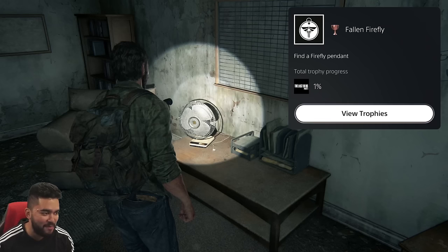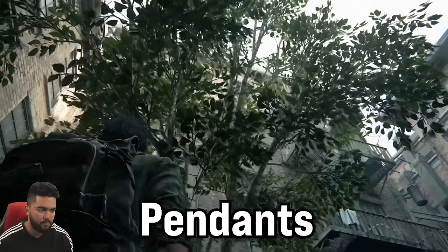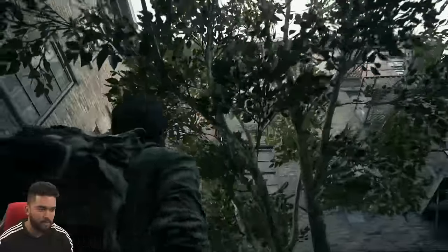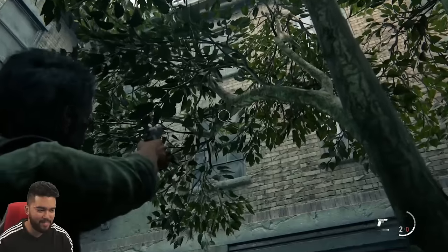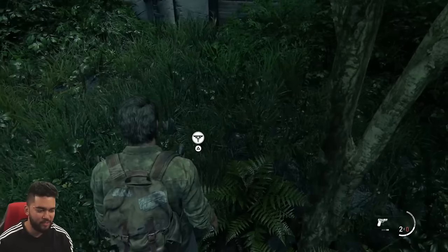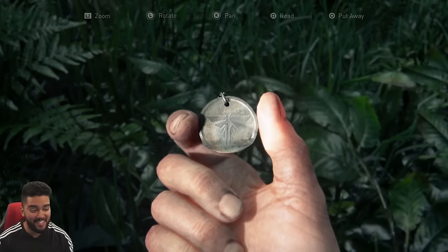I can't read, apparently — first trophy of the game. This game will show you early on why you need a collectible guide. Several pendants are in trees. I'm looking up the right tree — oh, I see it. That right there. This is a bad place to put a collectible. You have to shoot that one. But we got it.